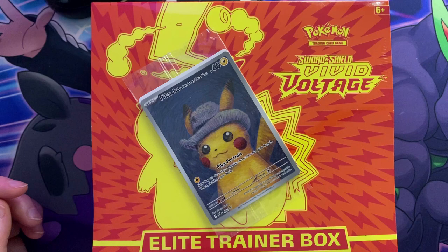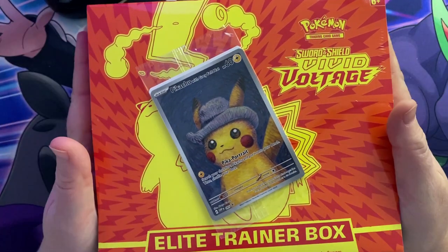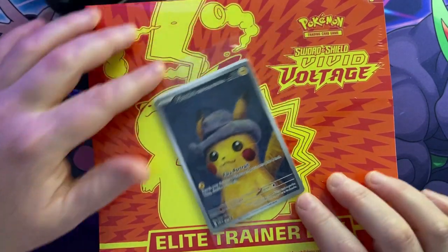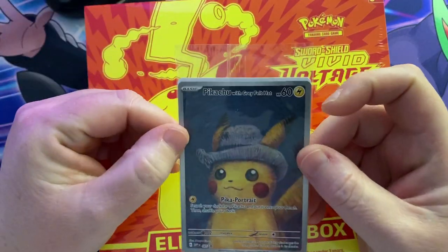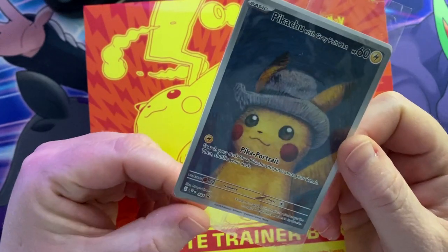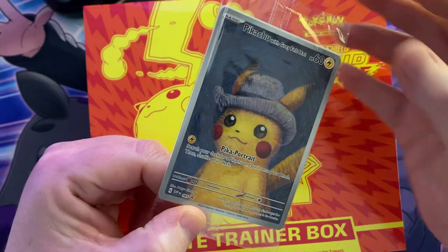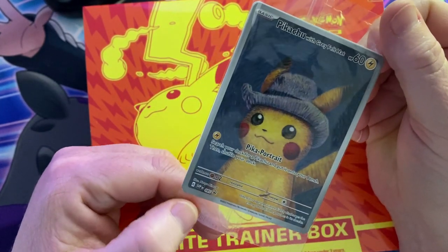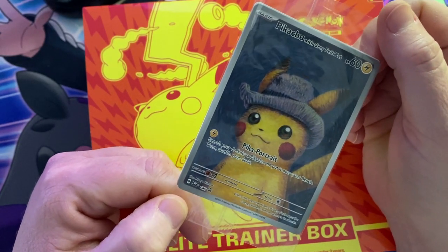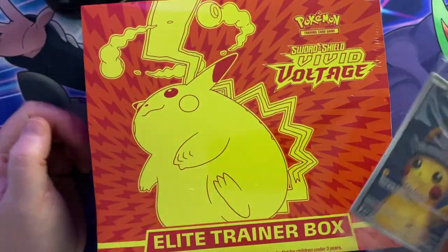Hello everybody, welcome to a new video! Today we're going to be opening this Vivid Voltage ETB. The reason I've got this is I was trying to get the Pikachu with the grey felt hat, and I managed to place an order with the Pokemon Company for this Vivid Voltage ETB. I was lucky enough to get one — these have been highly sought after, going out of stock almost as quickly as they go in stock.